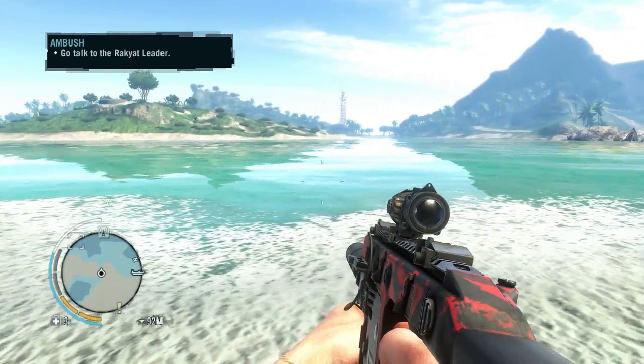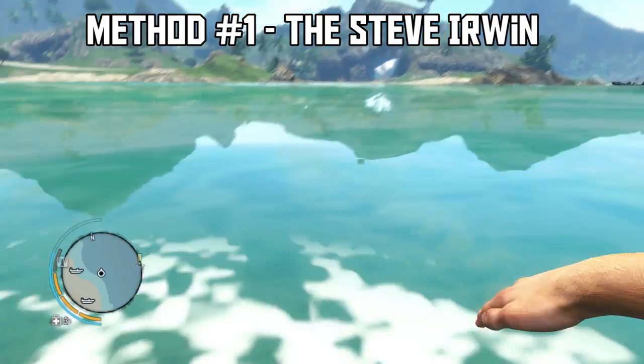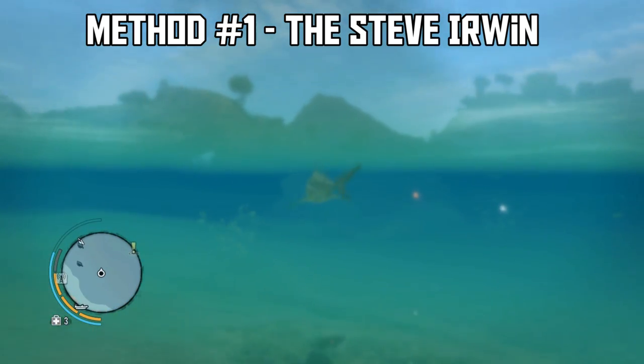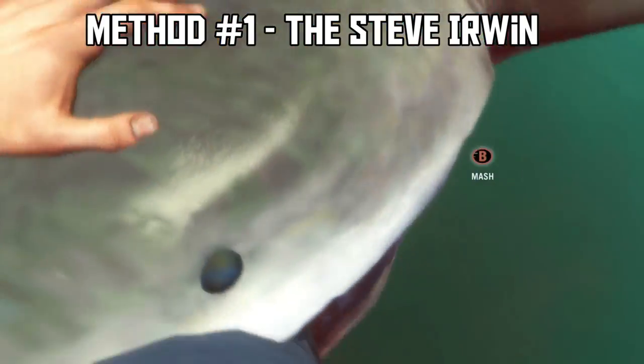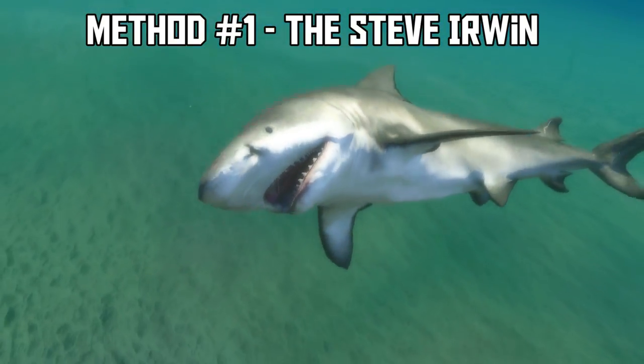Now I have a couple tips on how to kill a shark because I know a lot of people find this quite difficult. The first method I call the Steve Irwin — it's probably the most basic. You swim up to a shark and stab the shit out of it. I don't recommend this; it is effective because you're guaranteed to kill it if you succeed.